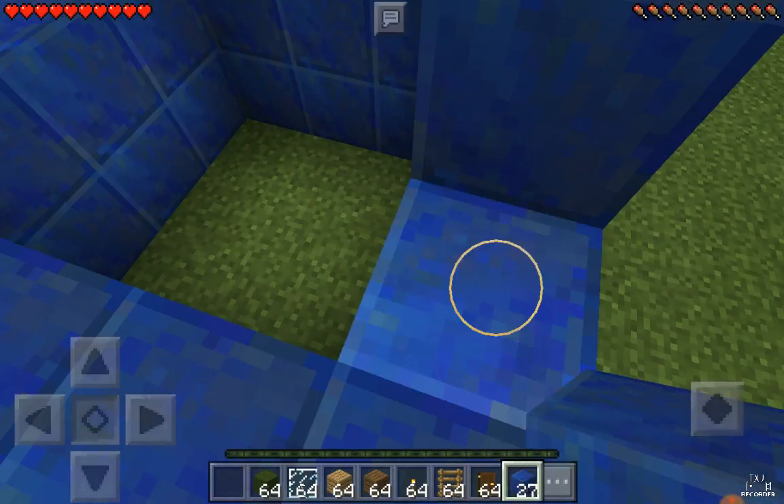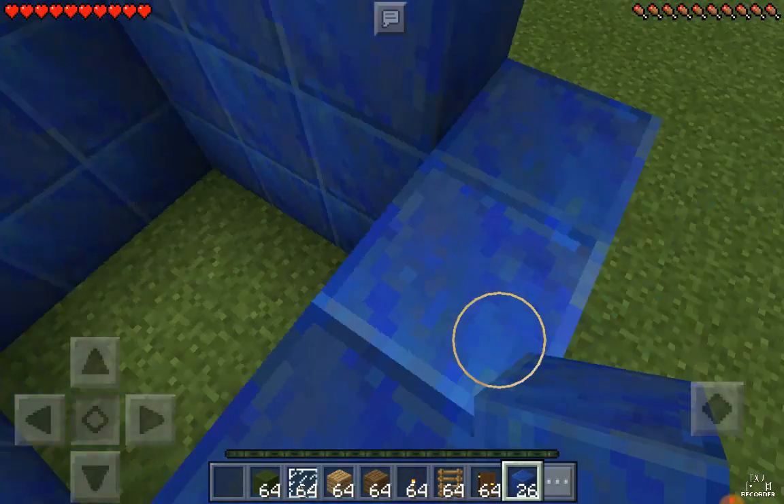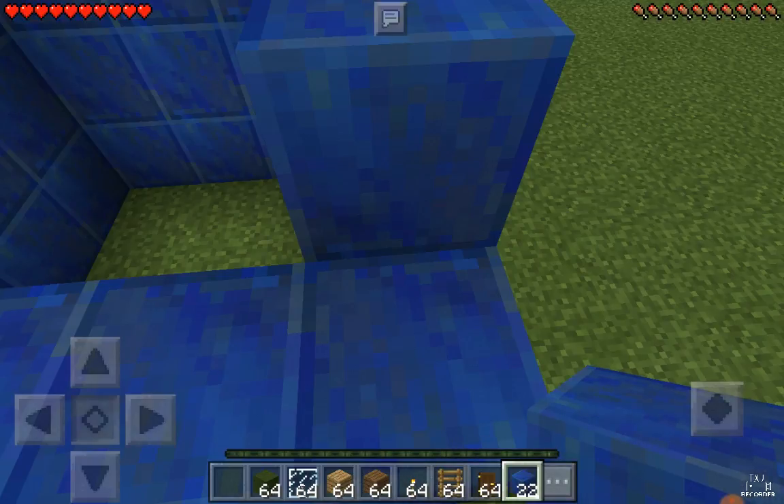Before you go into survival, you must always have some food — unless you're an expert and can find it easily. There are lots of cows in a flat world, so you could probably easily find food there.